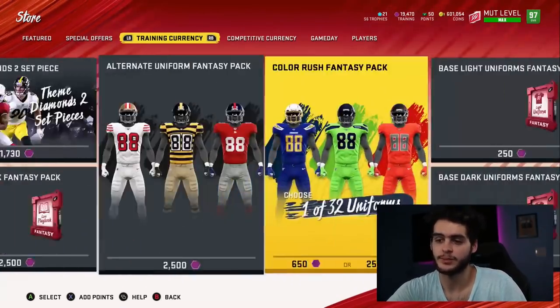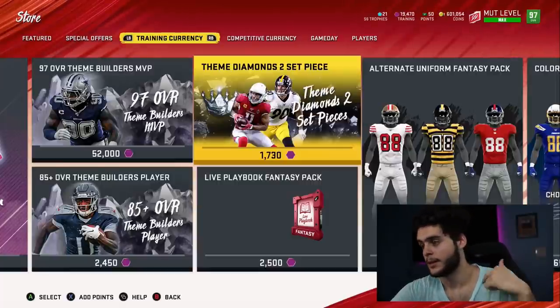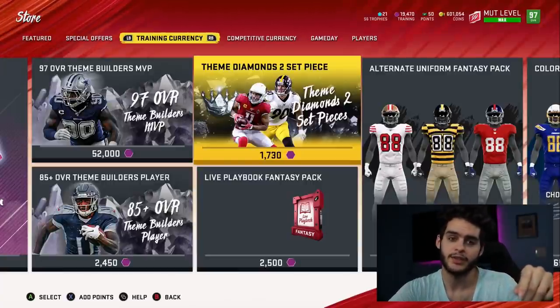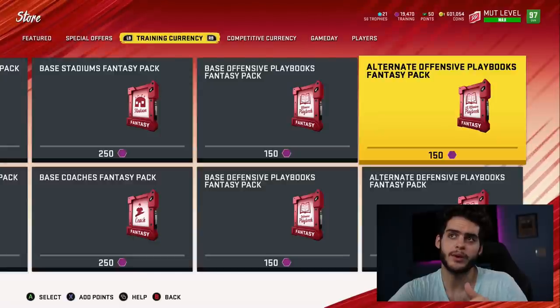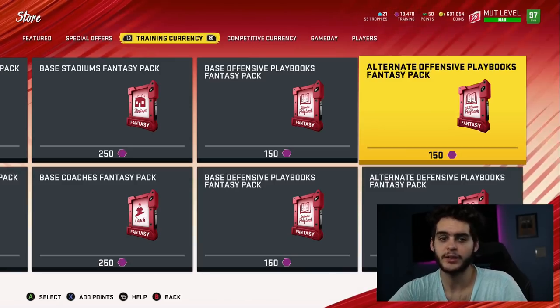The only way this could get changed is if EA gets rid of it or they drop some content and training skyrockets beyond one coin per. That's why I always make sure training is at one coin per. Take the coin value and divide it by the training amount — you'll understand how to do it when you see it. Always make sure it's at one per. Even if it's a little above one per, you're still making coins, just less. Right now it's actually below one per, so you're making a little bit more — probably closer to 400 coins per.